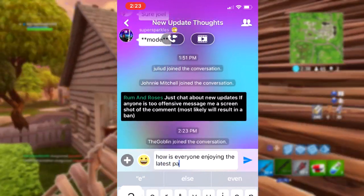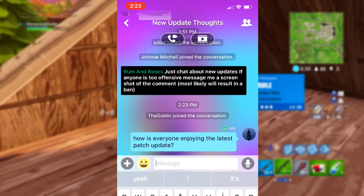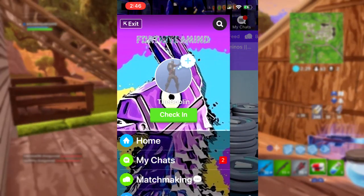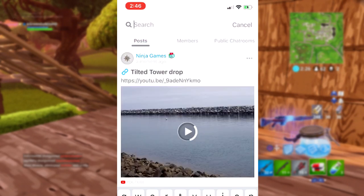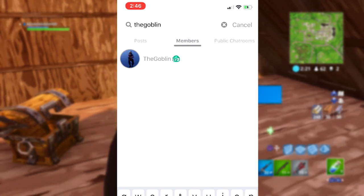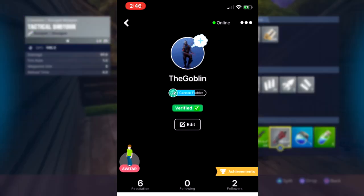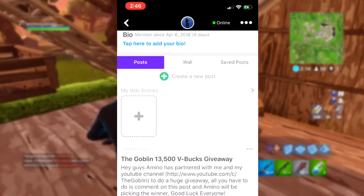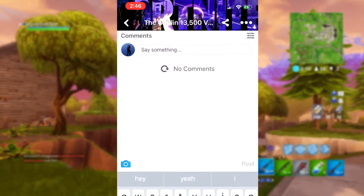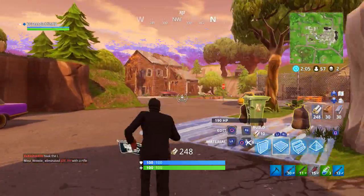If you guys want to enter the giveaway, it's very simple. Once you join the Fortnite Amino, click on your avatar on the top left, go to search, and search for 'thegoblin' — one word — under members. Click on my profile, you'll see it's me — I have the dancing Fortnite guy and I'm a verified account. Scroll down and you'll see my post. All you have to do is leave a comment saying you want to win, and Amino will be picking the winner of that 13,500 V-Buck giveaway.